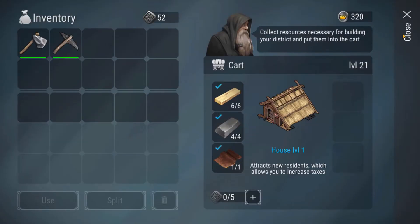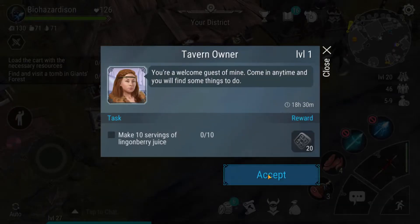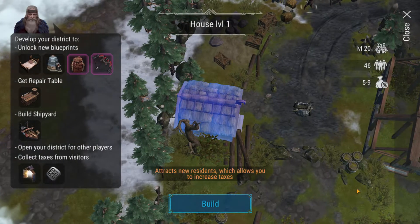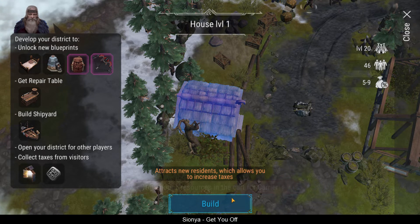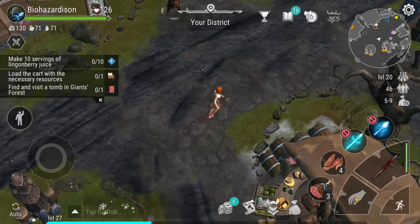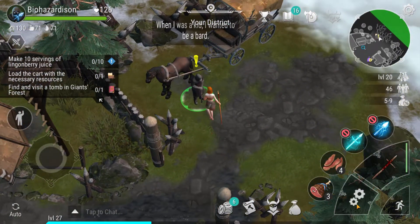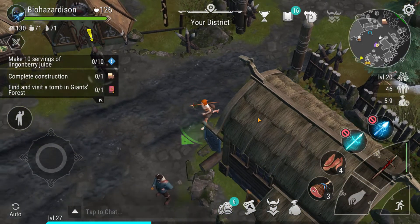We got that done. We're going to try to get to level 25 on the district — I don't know how easy that's going to be. We've got a daily thing to do: make juice. The juices are actually really bad in this game because they don't really do anything in my opinion. Oh — you need five coins! I didn't know you needed the coins.